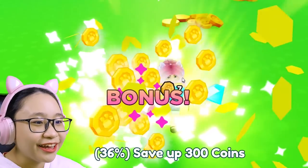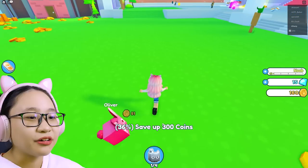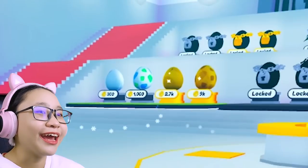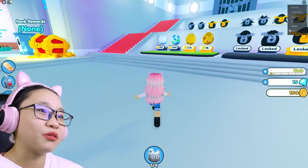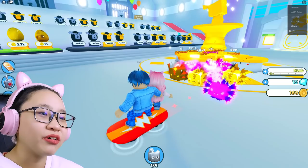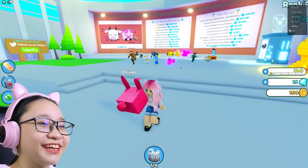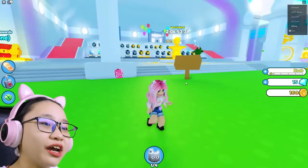Okay, you're almost done. I'm rich now. Save up 300 coins. Oh, I can't afford any of these eggs. I think this is the cheapest one — it's 300 coins. We have so many pets. So Oliver, you're gonna have to work more. I'm sorry.